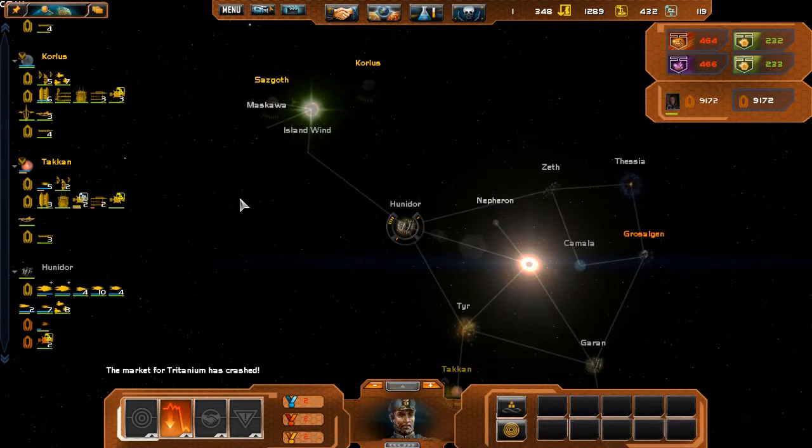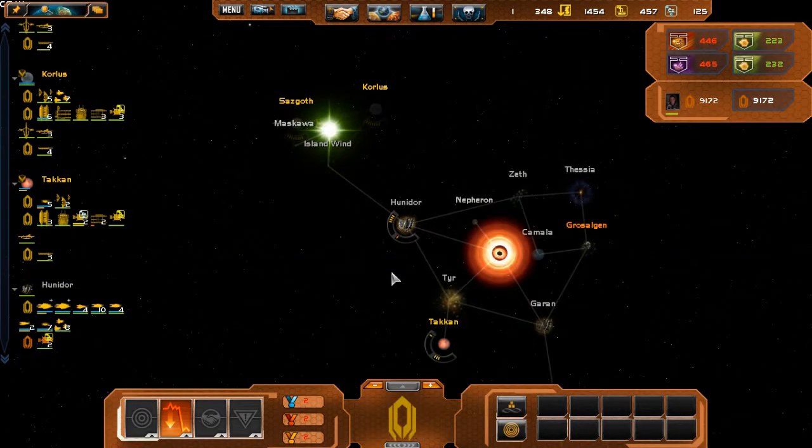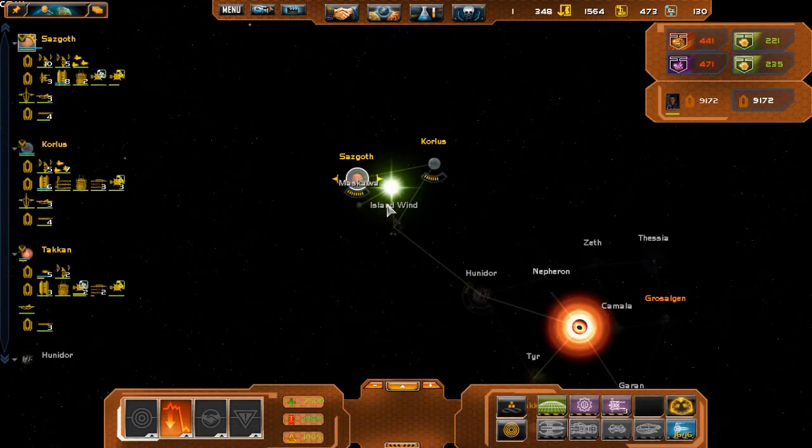I could move my fleet from Hunter Door to attack and help defend that, but then I'll leave Island Wind open. And they just stole an easel extractor — I just realized.